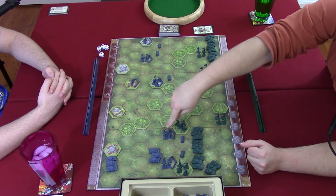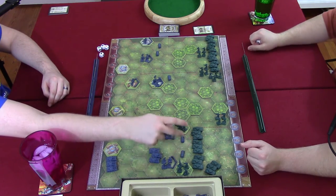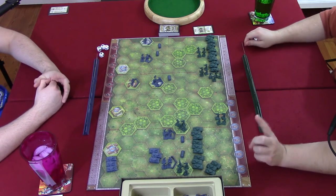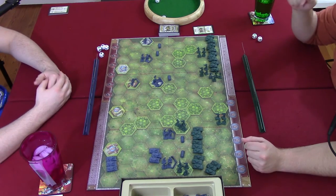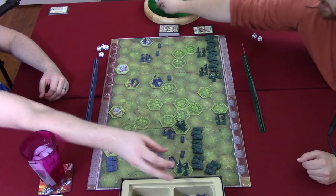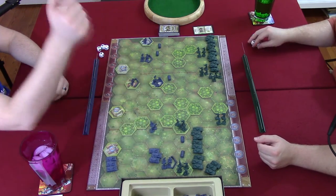Steven rolls a one and a retreat — he kills one unit and they have to fall back one space. The sandbags are no longer useful so they're out of there. The second tank shoots at the other infantry unit with two dice — that result is two stars, which are almost always useless. The third tank also shoots and gets one.